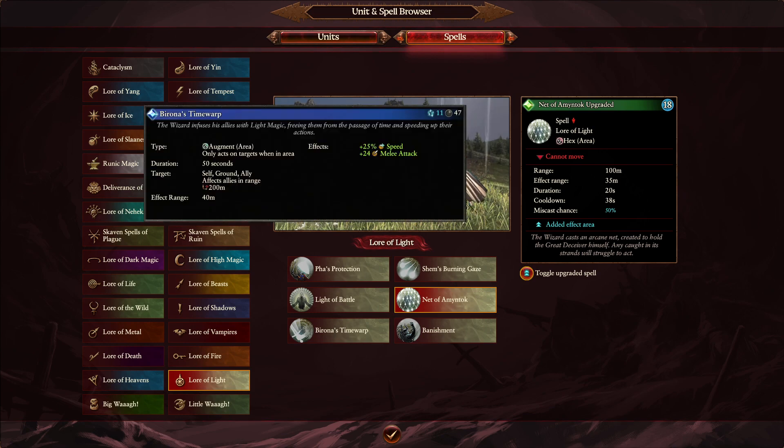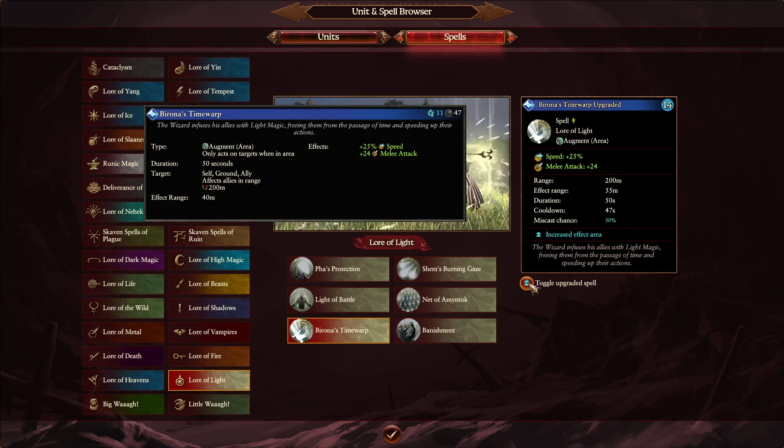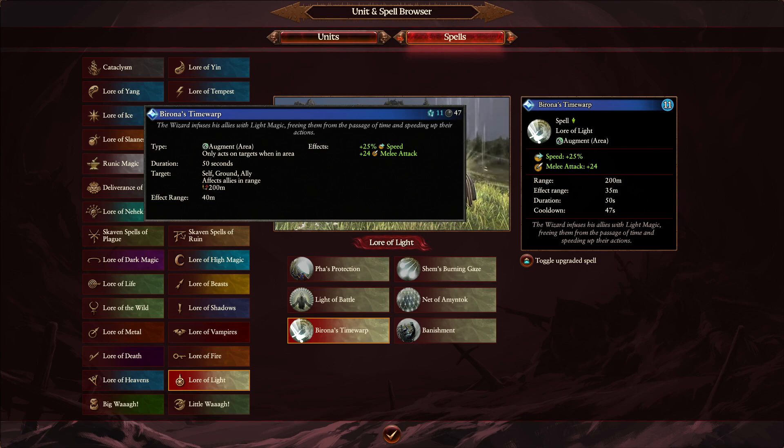The last Light Magic spell is Birona's Timewarp. On the normal cast it goes from 40 meters down to 35 — just going to be in the normal cast. Overcasting stays exactly the same at 55 meters, no change there.